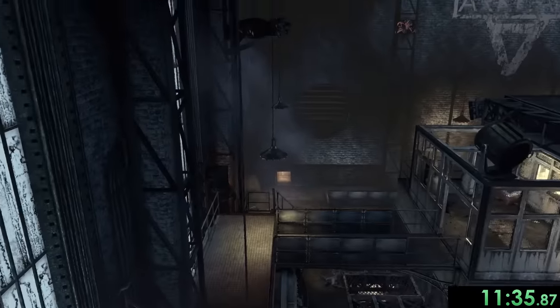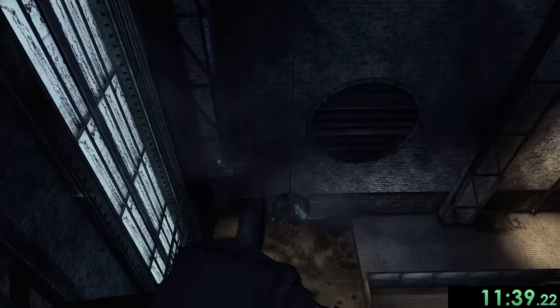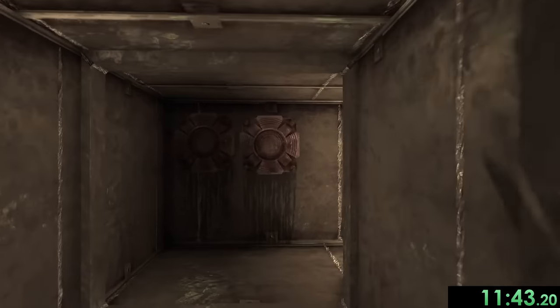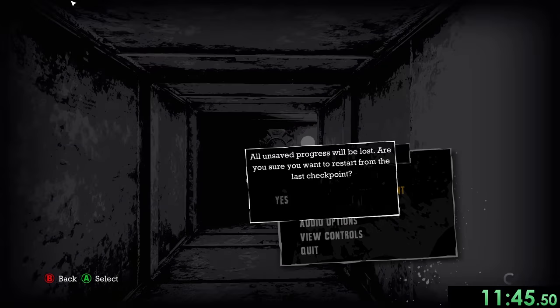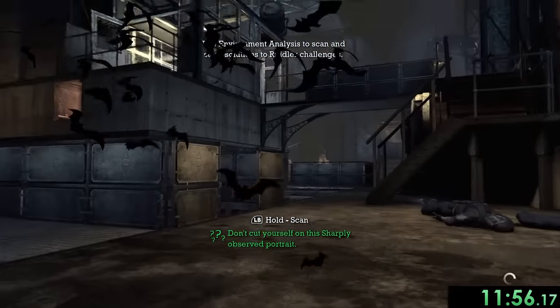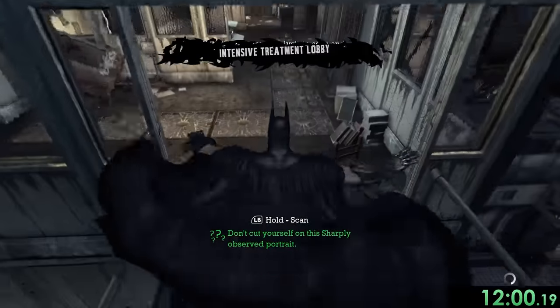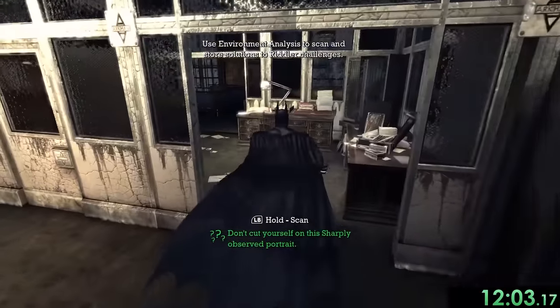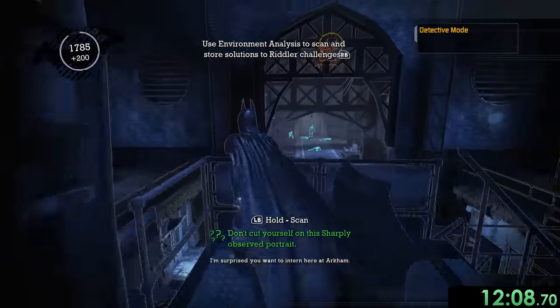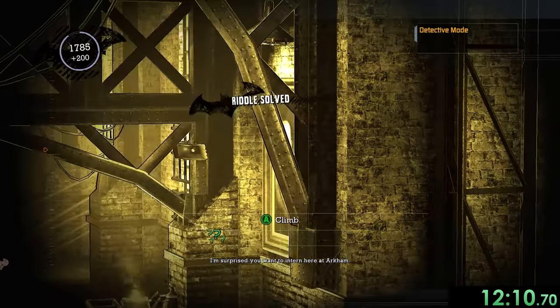Joker sends us to find Commissioner Gordon but Gordon isn't actually in this building. To skip all of the Riddler's opening dialogue, we jump and immediately crouch as soon as we hit the ground — that restarts from the last checkpoint so we don't have to listen to him. From here we want to do a couple of Riddler's puzzles. The Riddler organized all 240 collectibles, so we're on a wild goose chase while he makes fun of us the entire time.